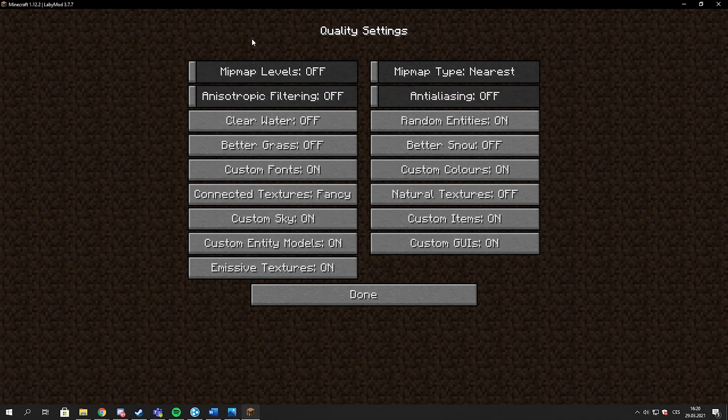In Quality settings: Mipmap Levels Off, Mipmap Type Nearest, Anti-aliasing Off, Anisotropic Filtering Off, Clear Water Off, Better Grass Off, Custom Font On, Connected Textures Fancy, Custom Sky On, Custom Entity Models On, Emissive Textures On, Random Entities On, Better Snow Off, Custom Colors On, Natural Textures Off, Custom Items On, and Custom GUIs On — because these work like texture pack features.